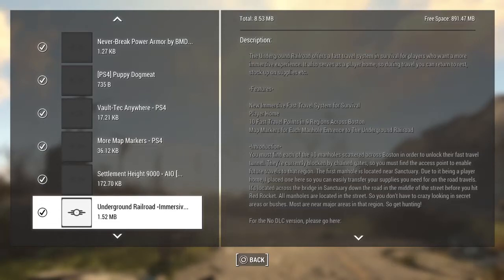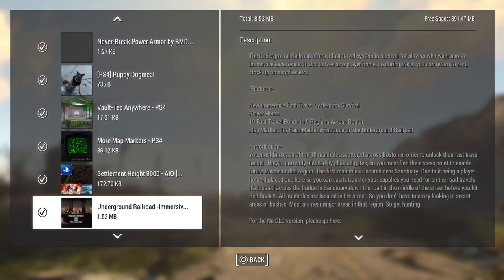Hey guys, this is Delirious Sanity and today I've got the in-depth all nine locations for the Underground Railroad mod. I told you guys I would do this when I first uploaded the mod, so here I am. If this video was informative in any way, I would really appreciate it if you would help me out by subscribing. It took me a good hour, hour and a half to find all of these locations today.